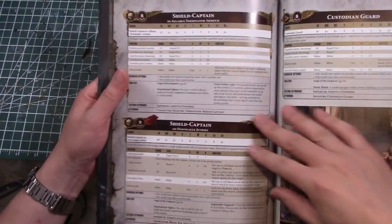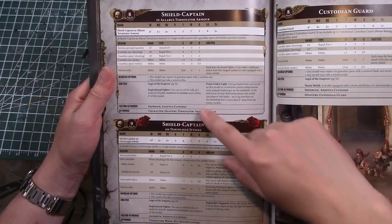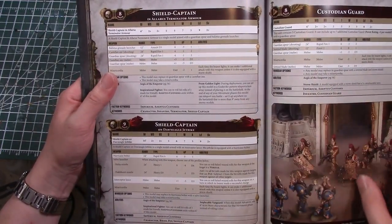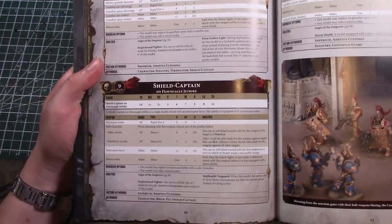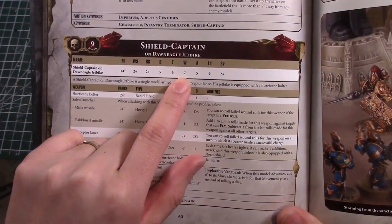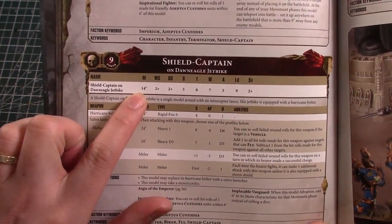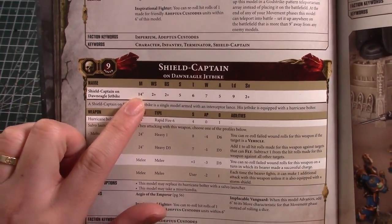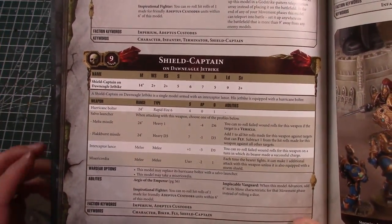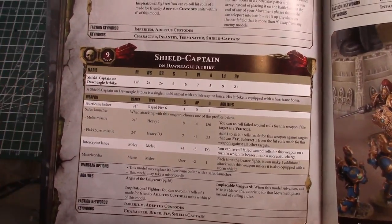The Shield Captain in Allarus armor gets an extra wound and access to the Ballistus Grenade Launcher, and allows Deep Striking. The Shield Captain can also go on the Dawn Eagle jet bike, which brings toughness up one to six and wounds up one to seven. Interestingly, these are jet bikes but they move the same 14 inches as normal bikes, two inches less than Sammael's jet bike. When they advance they get an automatic six instead of rolling.